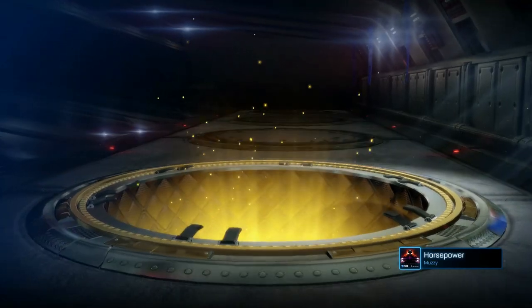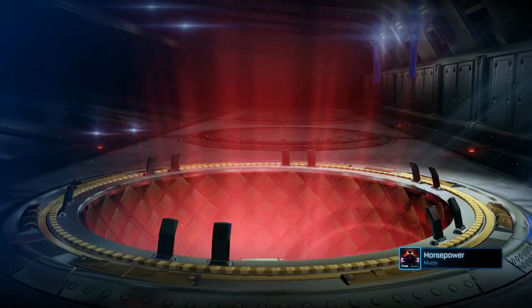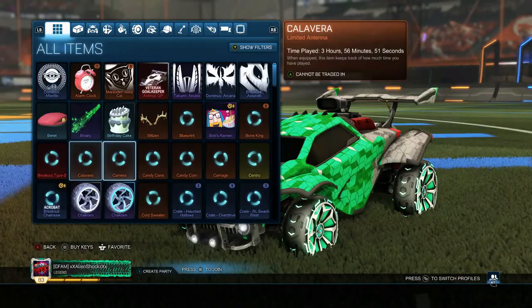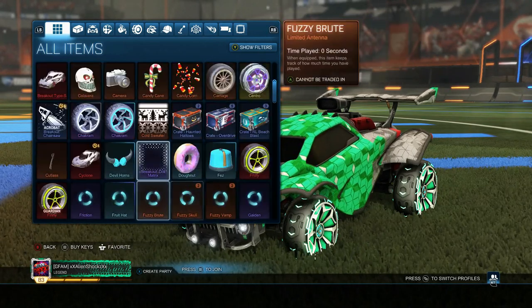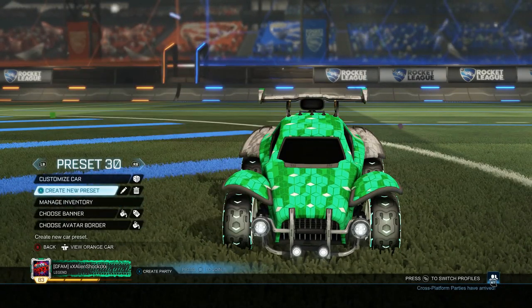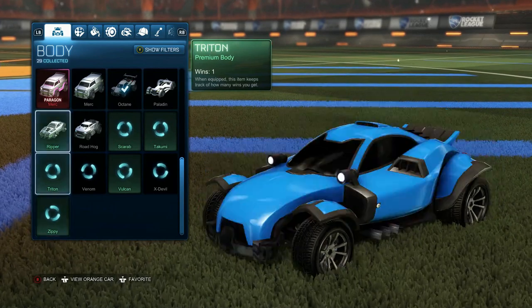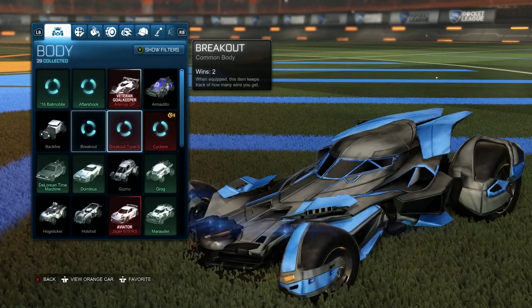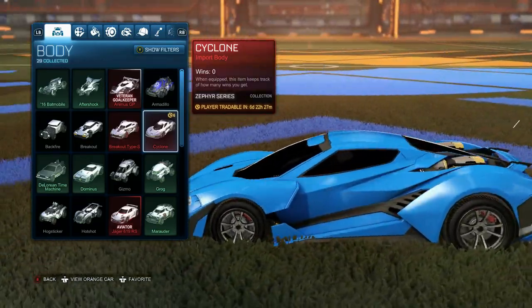Alright guys, let's open this Zypher crate. Come on — exotic, import, or black market! We got an import — come on, painted! Oh, Cyclone! I didn't even see that in the crate. We got a Cyclone body import. I've actually never had a Cyclone, so that probably looks pretty cool. Let's make a new preset and check it out. Alright guys, we got the Cyclone body import and it does look pretty cool — it's got the engine in the back.